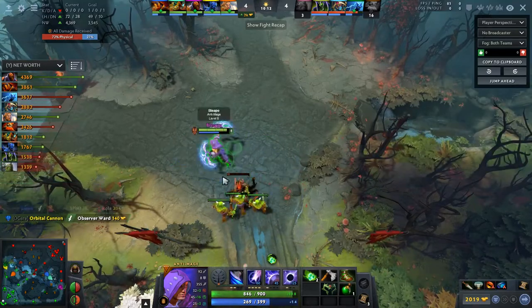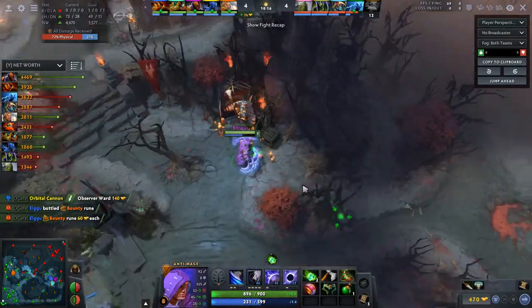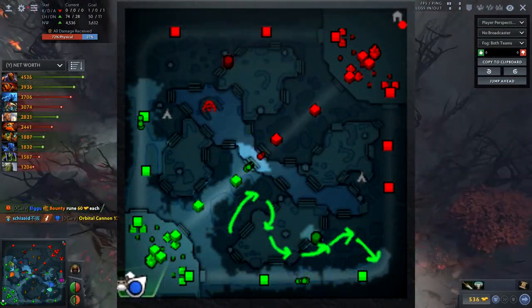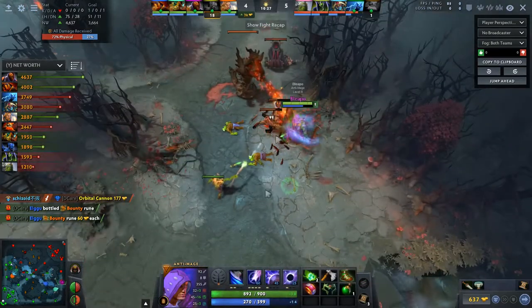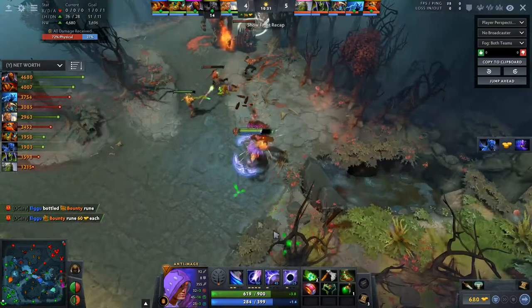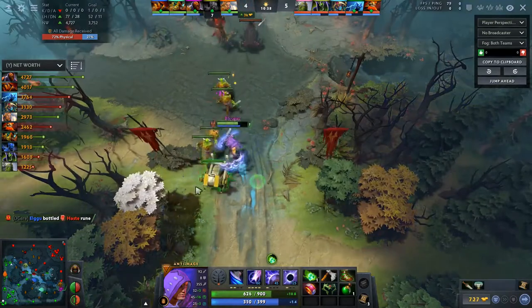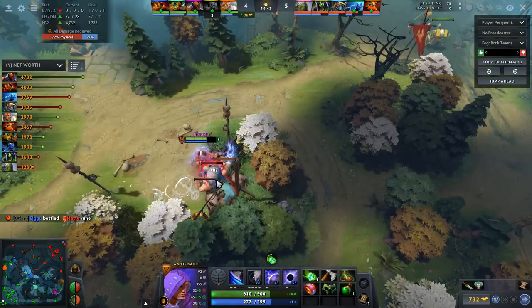When farming the jungle, you'll need to move effectively to make it worth your time. Think about where you're going to farm next and how you'll get there. For example, if you start at the bottom radiant camp, you should move around the map as shown on screen — moving in one main direction, trying not to double back until camps have respawned. You start at the bottom radiant camp, move to the one near the tier 1 middle, then go to the camp in the main jungle, then the ancients, the small camp, then the hard camp. If the wave is nearby at any point, prioritize farming that first — the neutral camps will always be there, the wave will not.